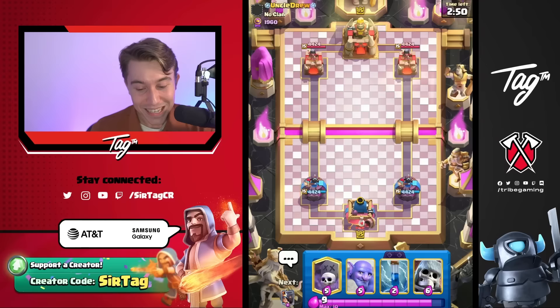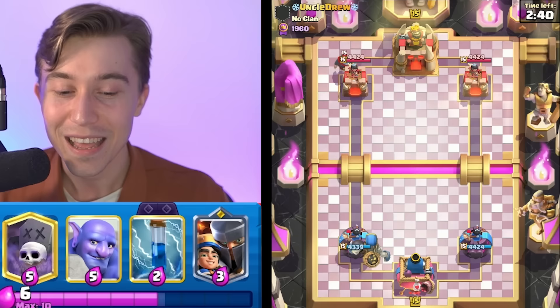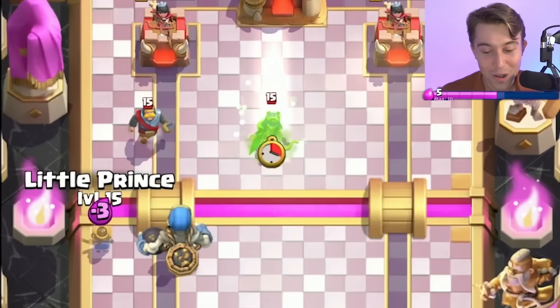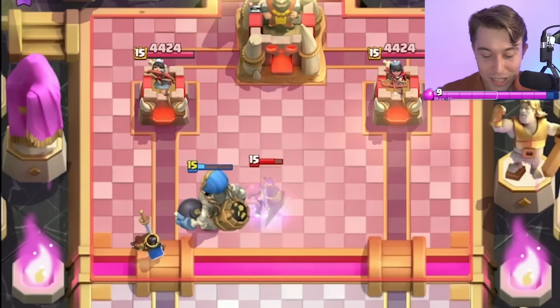We got to get this Uncle Drew — he is a top 600 player and maybe the first person that won't be playing Poison against us. We're feeling like we might be playing against another Poison deck because that's a Knight and a Log, which could mean Minor Poison or Goblin Drill with a quick card cycle. We'll have to wait and see. Or maybe it's Hog Rider Earthquake — please have Hog Rider Earthquake. The big Giant Skeleton bone man is ready to give us value, I believe.